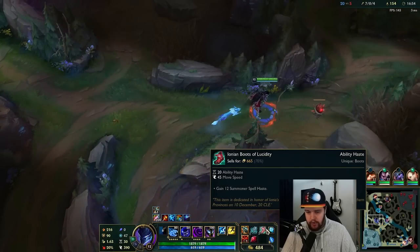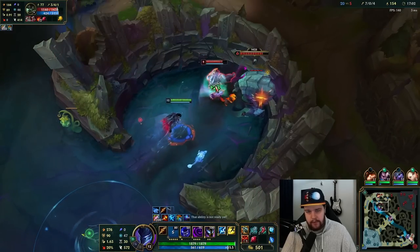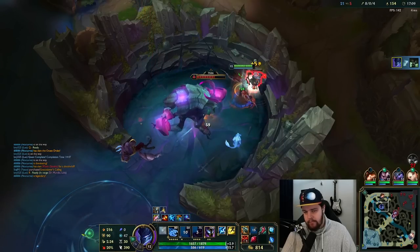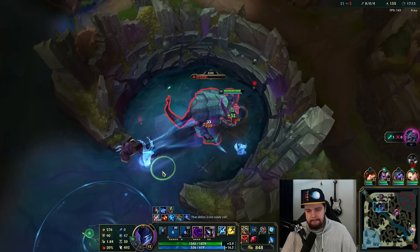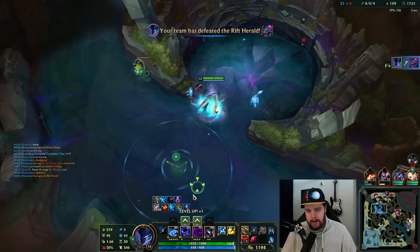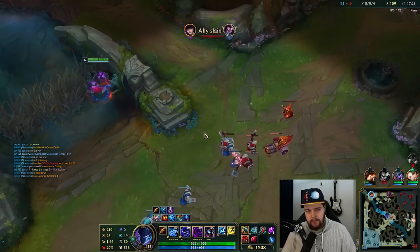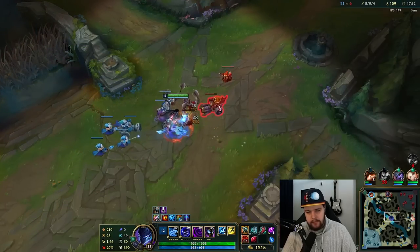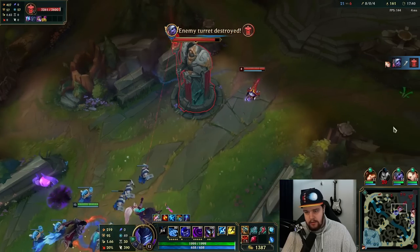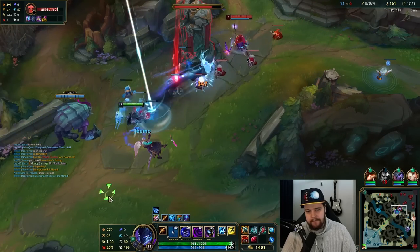The CDR boots are very good for early game Nocturne because they give an instant ability haste boost and also reduce the cooldown of your summoner spells, so you can use them more frequently to get more ults off early. Once you pick up Black Cleaver you can sell these boots and get defensive boots — mercs or steel caps. In that situation we used the spell shield to block his spear so we can keep hitting him and fear him. Also, if you use a Rift Herald you get a red or blue trinket refreshed for free — it doesn't work with warding trinket.